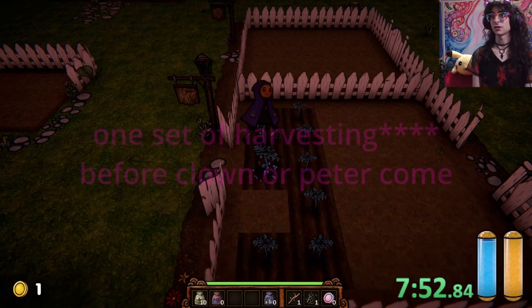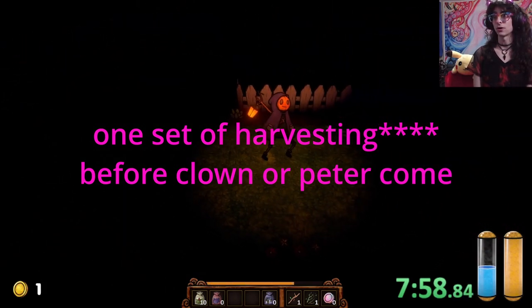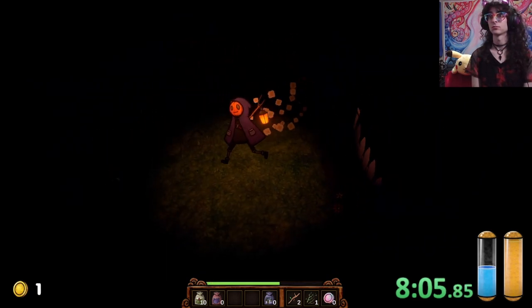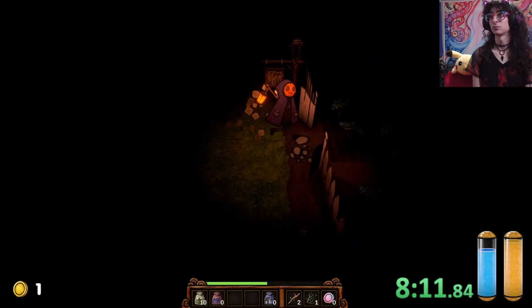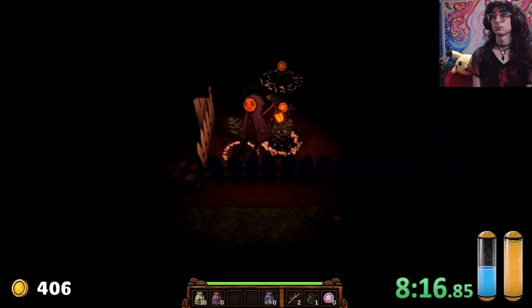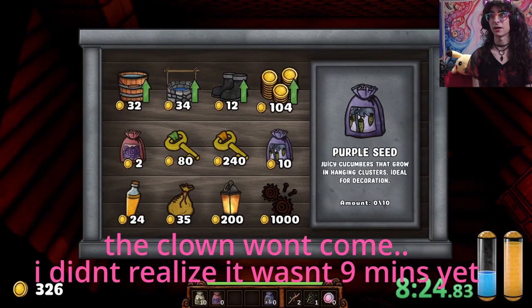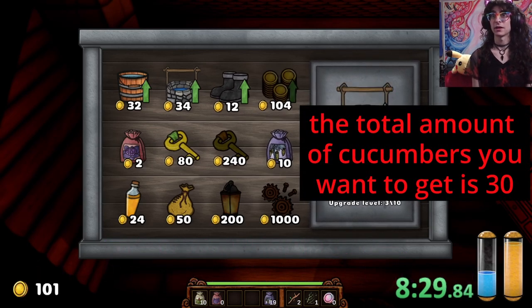Now we really want to get one set of growing done before around nine minutes in, because that's when the clown is going to come around. Okay, so now that we've done our first set, we're going to run inside, and we're going to hope that the clown comes while we're doing this. We're going to go ahead and buy another cash upgrade, get another 20 seeds, get this, and now we're going to run out again.